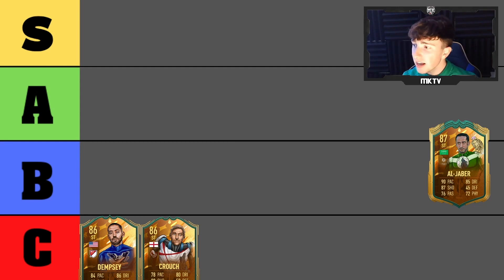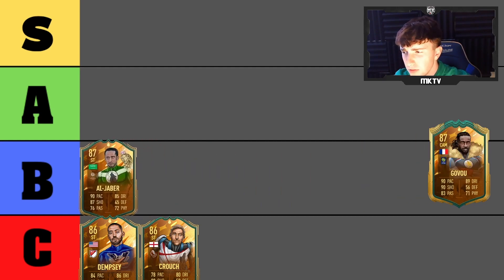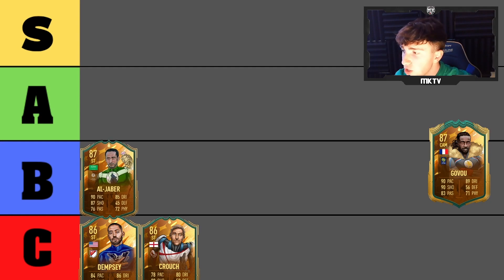Next is Al Jabeer — a very questionable one. His base card is pretty poor but this World Cup Hero card is an improvement. He is somewhat usable so I'll put him in B tier for now. I haven't personally used him much. He's not unusable, he's decent, but I'm not sure how he'll fare with the new meta.